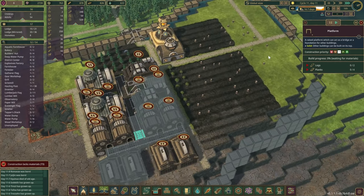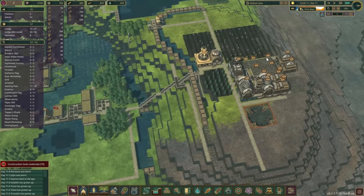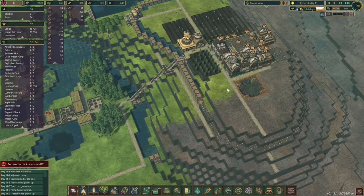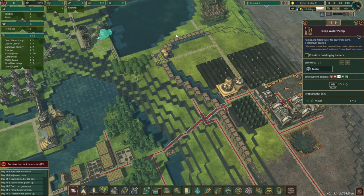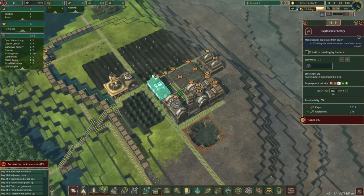They're gonna need some more planks now. Once the trees are up, a couple of temporary houses in here — we'll have a couple of lumberjacks. Water we can produce our own, and it would be lovely to start making dynamite as well.